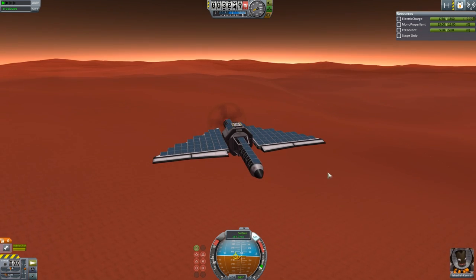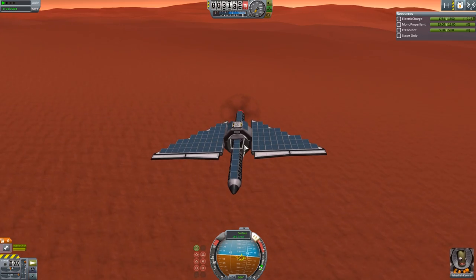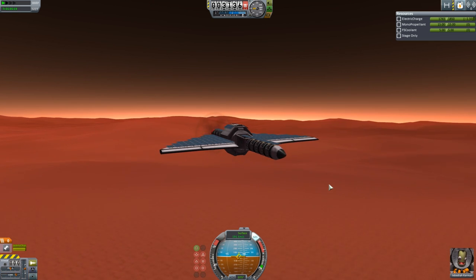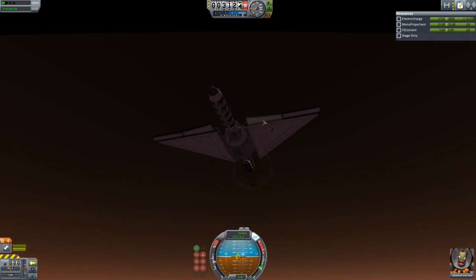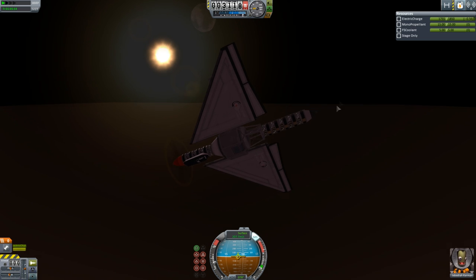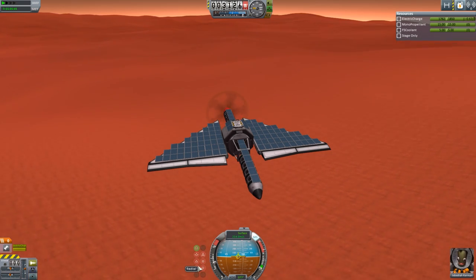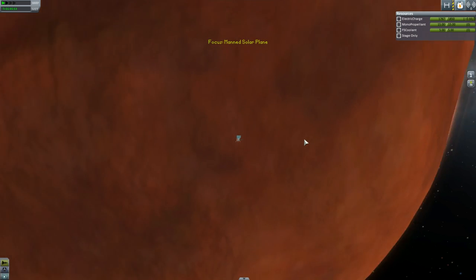I've just realized I forgot a tailplane on this — that's why it's so unstable. Oh my god, I'm traveling incredibly fast! This is super viable on Duna. I really should have brought a tailplane, that was inherently foolish, but yeah this is a really good way of getting around Duna. I actually didn't expect this because apparently I don't test things. You need to put a tailplane on or it won't be stabilized, but luckily I have some torque. 200 meters a second — it might even break Mach 1, which in Duna's thin atmosphere is probably a lower speed of sound.